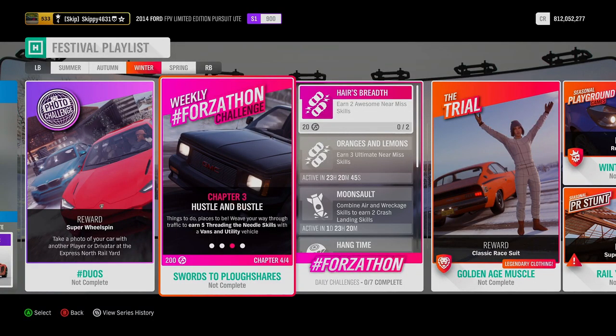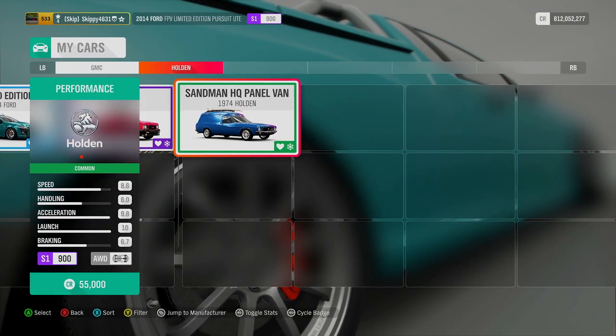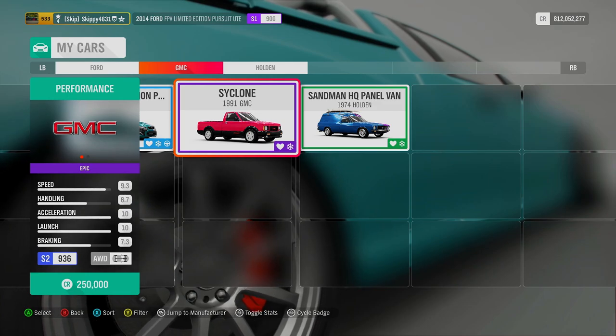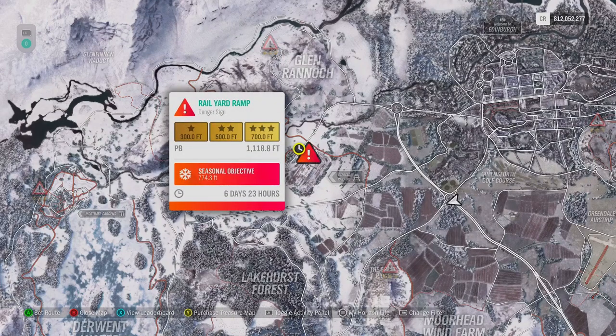As we pass between our last two Drivatars, earning our fifth and final Threading the Needle skill, that's Hustle and Bustle completed. It's on to our fourth and final chapter: Eager Beaver. Deliver a spectacle and land a three-star jump at the rail yard ramp danger sign with a van and utility vehicle. The rail yard ramp danger sign is located in the north at the Express Rail Yard. We're looking for 700 feet for the three-star objective. It is also this week's PR stamp danger sign at 774.3 feet, and if you're lucky, you can complete both at the same time.